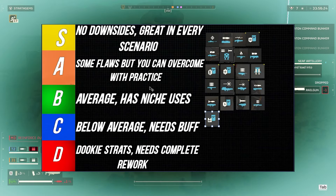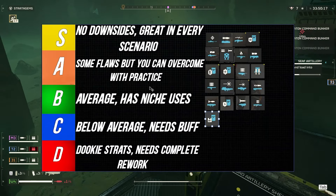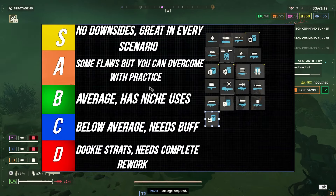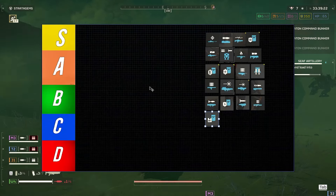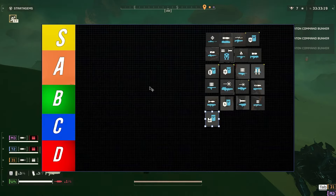D is just bad — it needs a complete rework or a lot of buffs, and I would not pick it for 7/8/9 difficulties. Leave a comment down below on whether I'm right or wrong, and give me your opinion about the tier list and the weapons you use in 7/8/9 difficulties. So let's get straight into it.